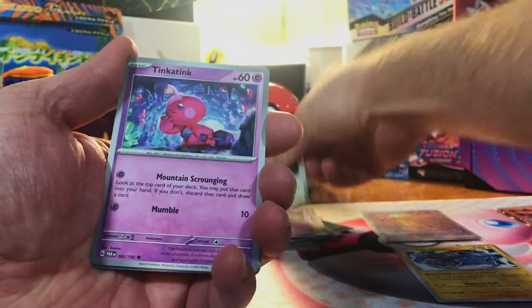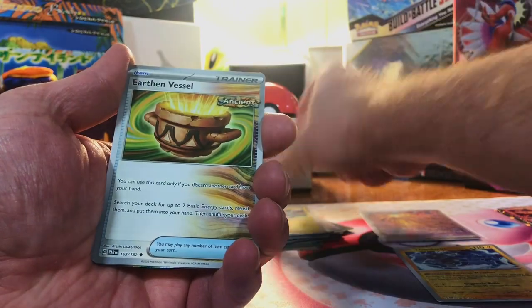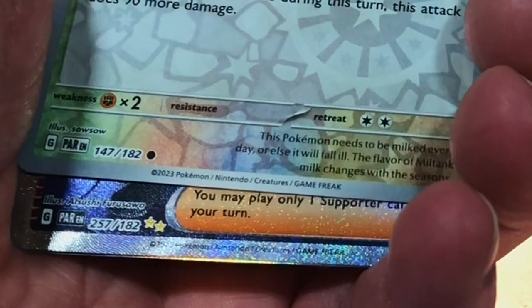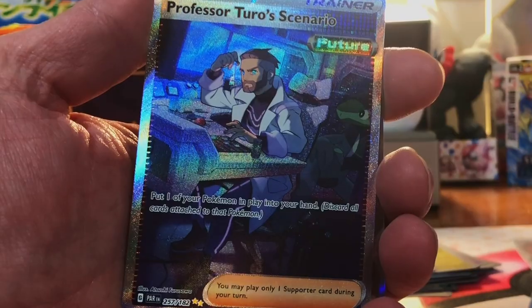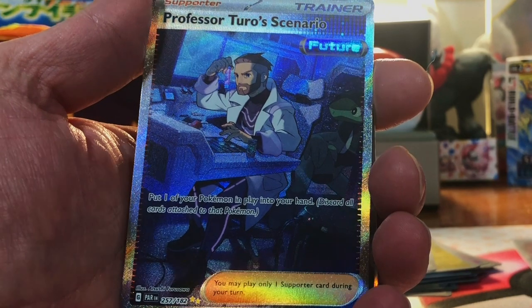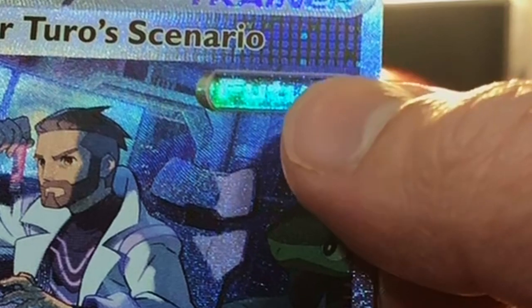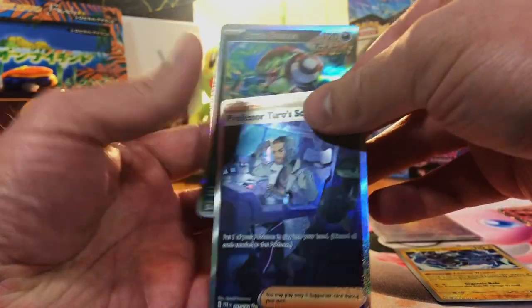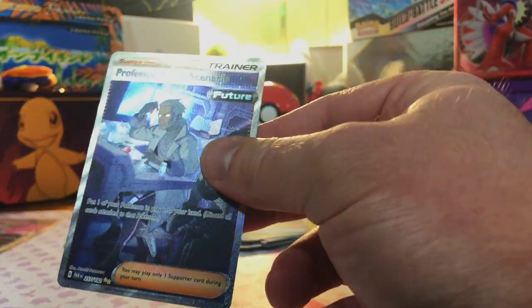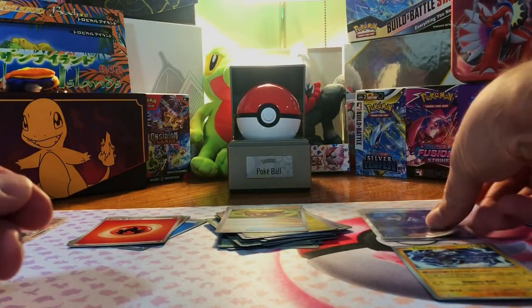Paradox Rift, pack number one. I thought it was just a hollow, but I was wrong — we got another special. We got the Professor Turos Scenario Future Card Special Illustration. This is a really good opening. Two specials out of one EX box — in my experience, that is unheard of.